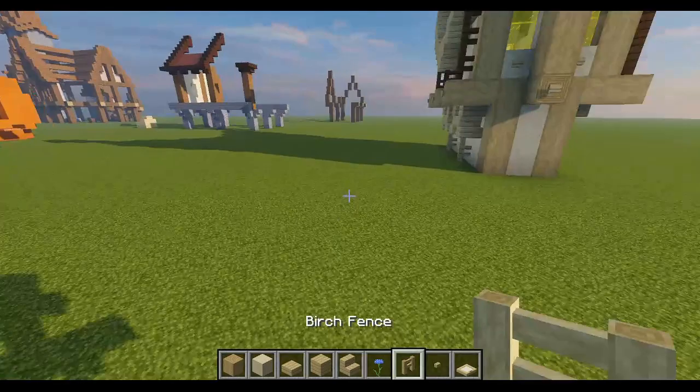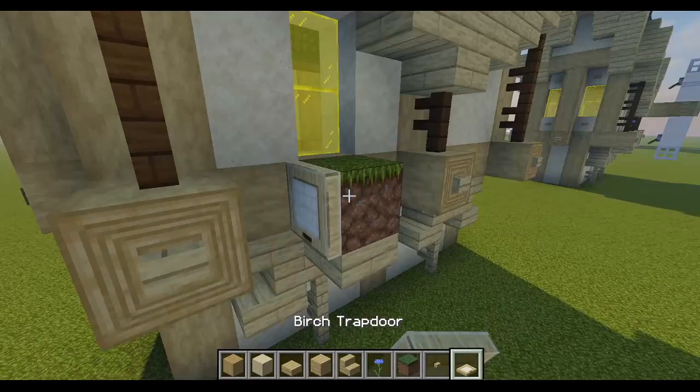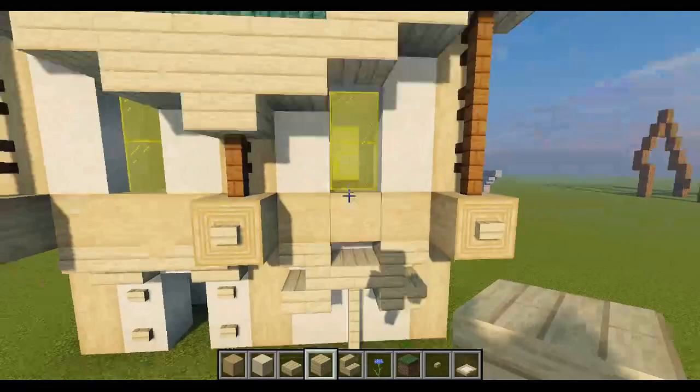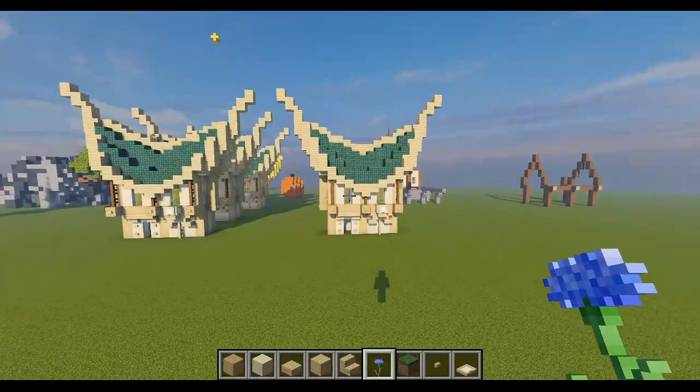One more thing I like to do is add a little flower spot. I take a birch slab, put one right here, add a grass block, three birch trapdoors, and then a cornflower — or any type of flower really — on top. I'm going to do the same thing on the other side: one, two, three, and a cornflower. Awesome.